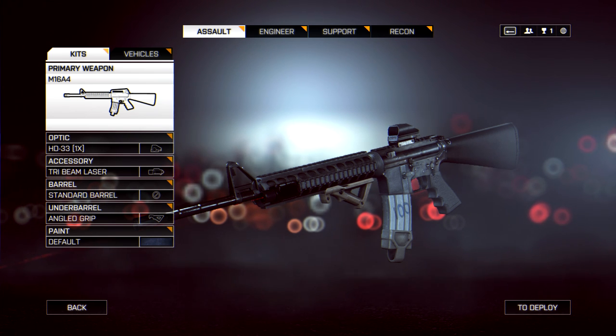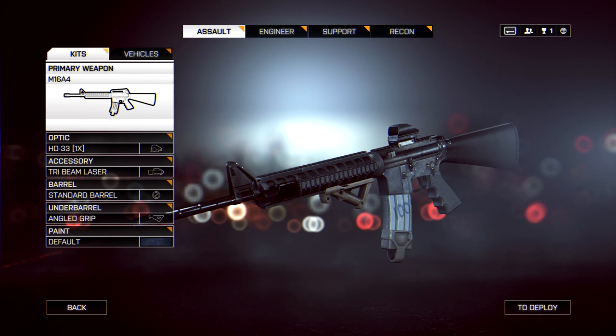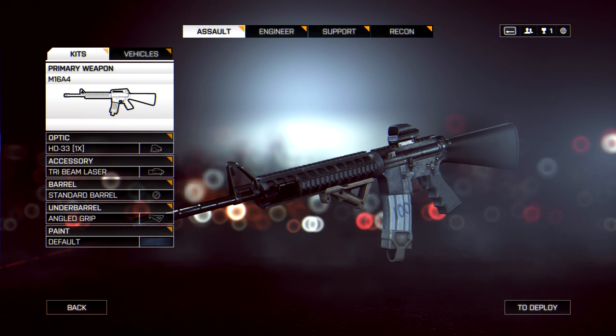Here's my setup. I run with the angled grip. I find that it just adds to the gun and takes nothing away, because I hate compensating using something that's taken away from the gun. I don't like using the heavy barrel — I'm finding it quite jumpy in BF4, so I'm steering away from that.